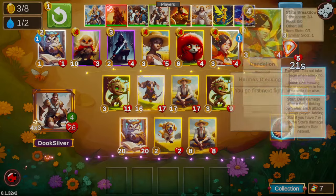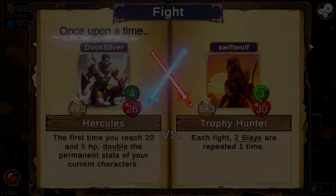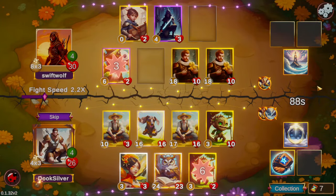Those level three treasures were pretty uninspiring — not very big upgrades. So we just went for a speculative star catcher. And since we went for the speculation on the star catcher, we grabbed the dandelion as well, although dandelion is a great speculative pickup no matter what.